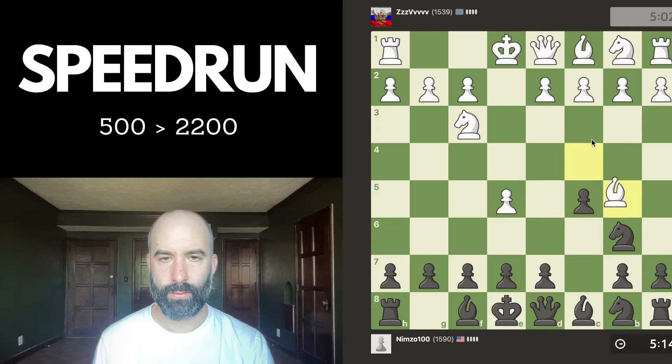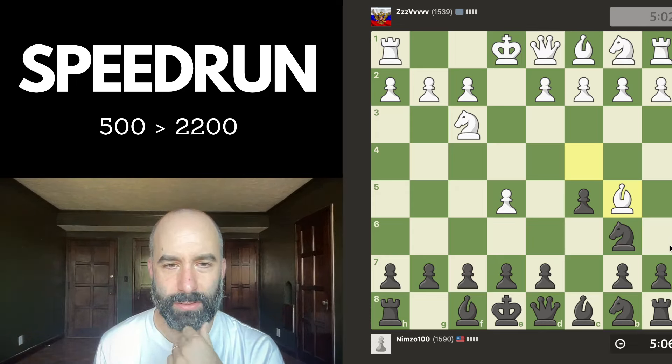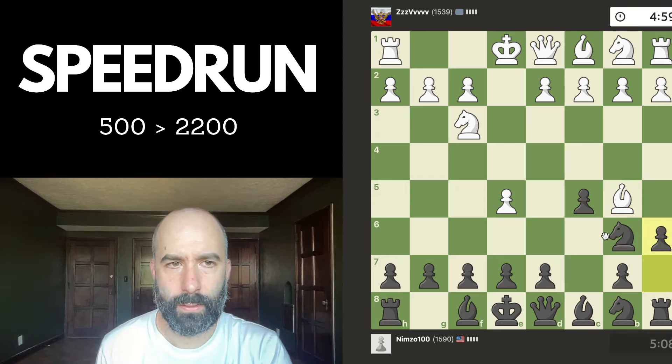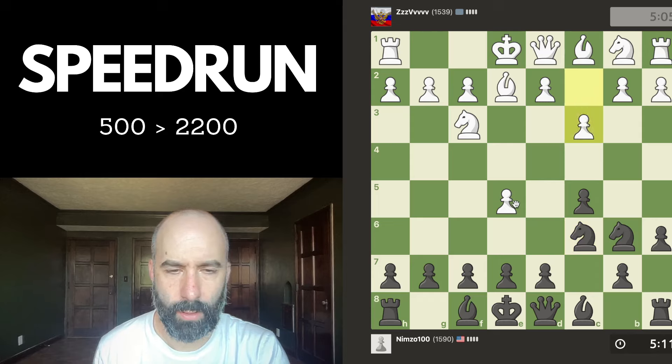d3 is also an interesting move — that's a weird one. So I could just chase that with a6. I could also think about c4, but then d3. I think I'll just keep chasing the bishop. I don't mind to have the move a6 thrown in for free. And now our plan is really to target this pawn. Since they already played c3, maybe I'll try d5.